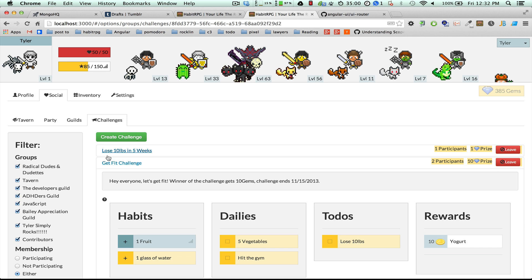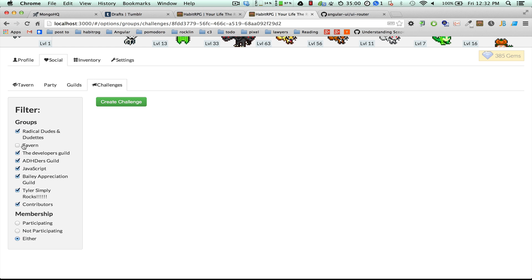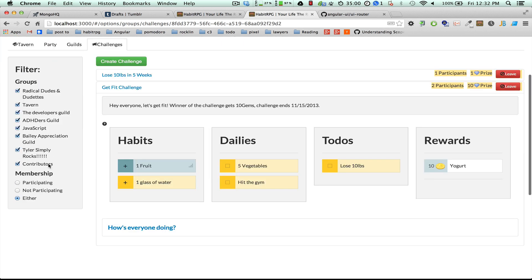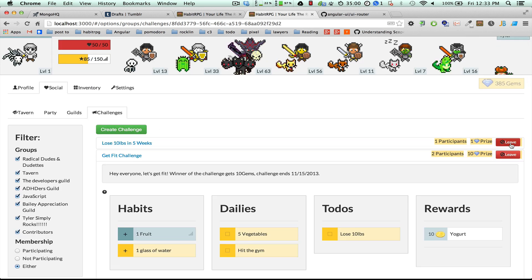There's a little filtering mechanism — these are all tavern challenges, so if I uncheck the tavern they disappear. You can also filter by things you're participating in versus not. If you leave a challenge, you can say remove tasks, keep tasks, or remove them all from your own section. Or you can keep them — it'll clone them over to your user, remove the challenge linking, and then they're independently tracked as part of your own regimen.